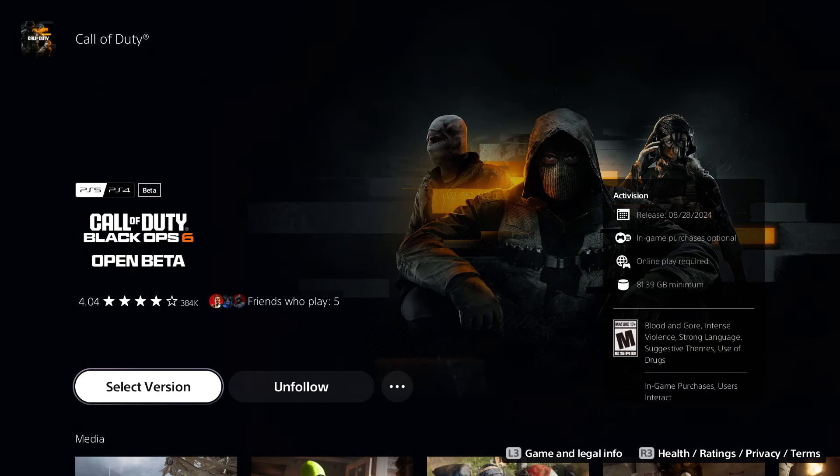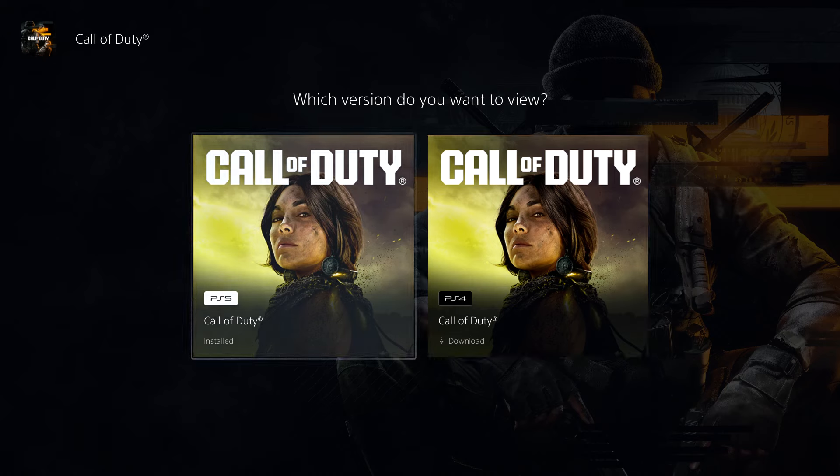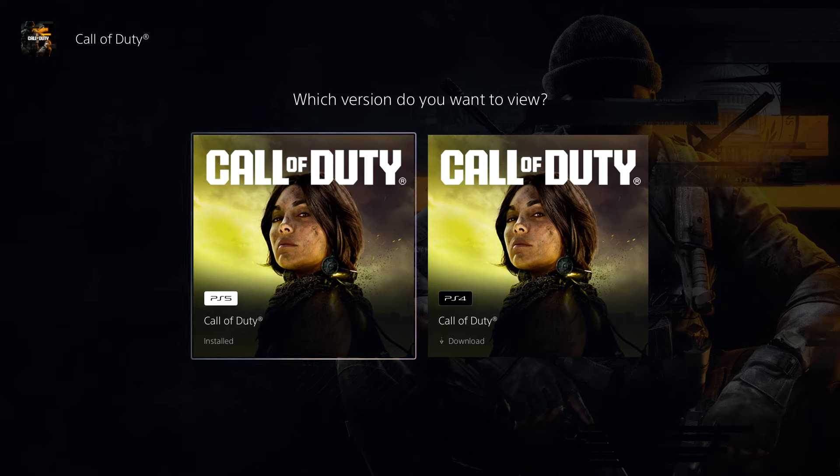There's going to be a section that says download, and you want to click on the one for PlayStation 5 and click download — it will download. I already have it downloaded, and that's how you do it for your PlayStation 5.